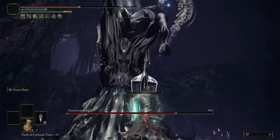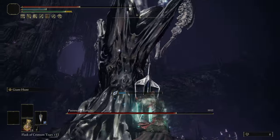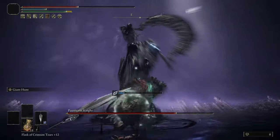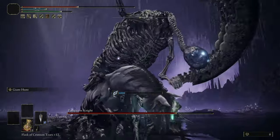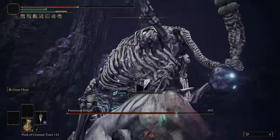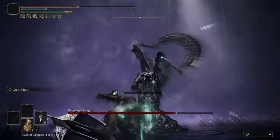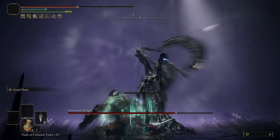His stomp and his scream are probably the two least telegraphed attacks. The scream is designed to break shields and also does a little bit of damage. The stomp is just to get you off of his front — a lot of bosses in Elden Ring have this. I would just recommend blocking or rolling the stomp and then rolling the scream right after.